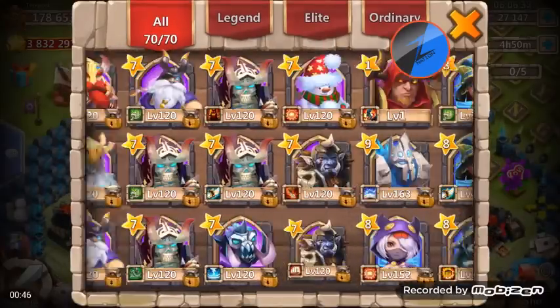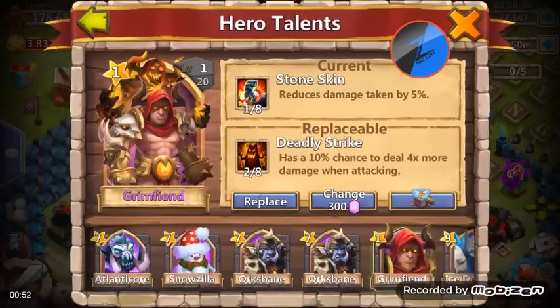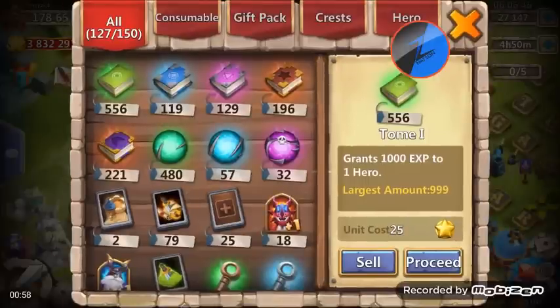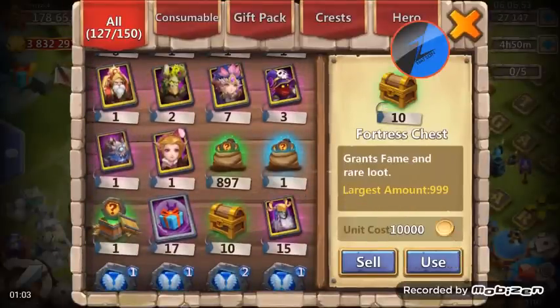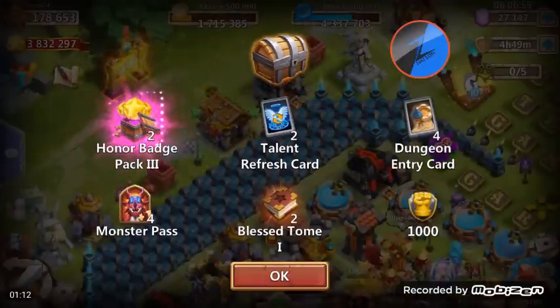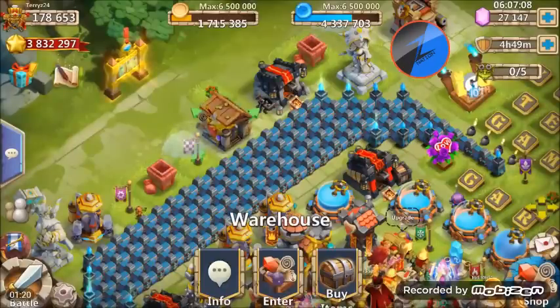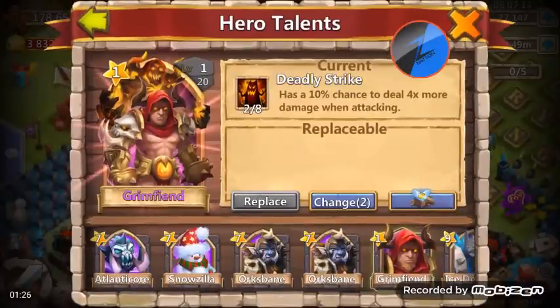Let's check out his talents — hopefully he has something good. A 1 of 8 Stone Skin is not going to work, we'll take the Deadly Strike. I also want to open up my Fortress Feud chest. I was hoping to get a level 5 talent chest but we didn't. We did get two talent refresh cards, so maybe that will pay off somehow.